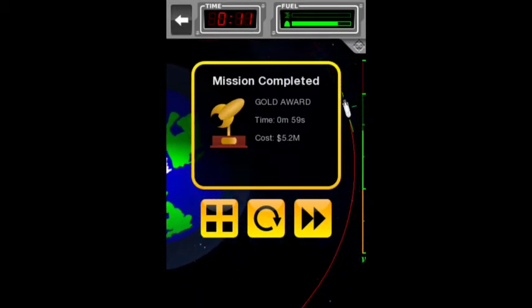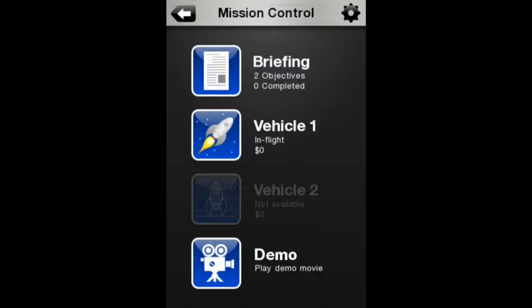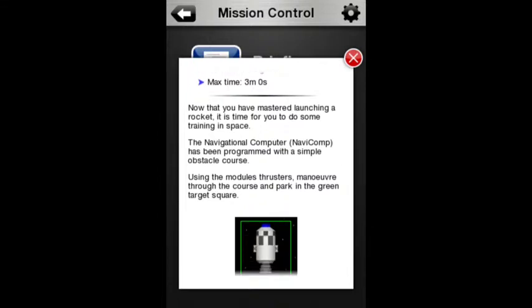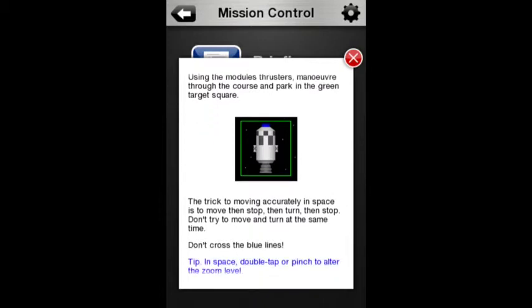Training 2: Basic Manoeuvring. Park in the target area. Max time: three minutes. Now that you have mastered launching a rocket, it's time to do some training in space. The navigational computer, or NaviComp for short, has been programmed with a simple obstacle course. Use the module's thrusters, manoeuvre through the course, and park in the green target square. The trick is: move, then stop, then turn, then stop — don't try to move and turn at the same time.